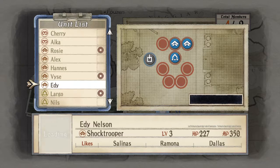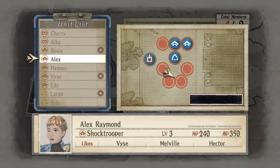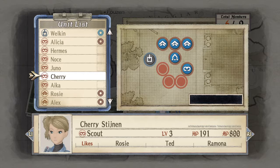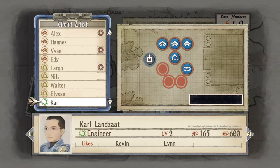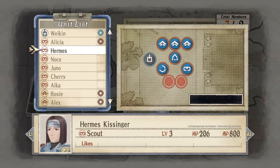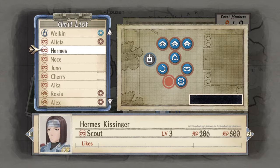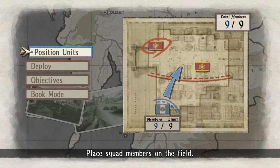I'm going to drop Shock Troopers in the front lines before anything else. I'm dropping Alex, Alicia, and Carl. I don't want any snipers just yet — actually, I do want at least one. I want Oscar and also Hermes. That's going to be my deployment. Let's go.